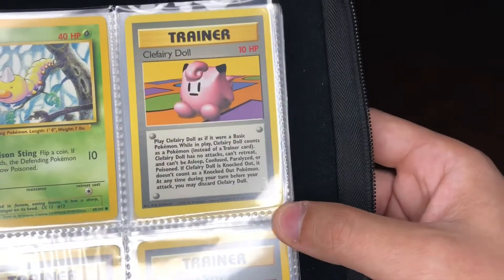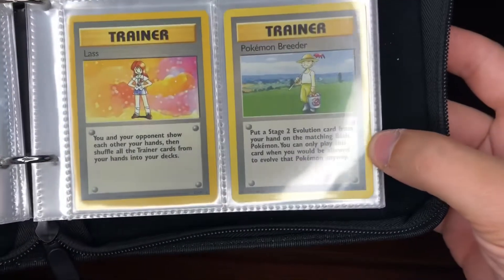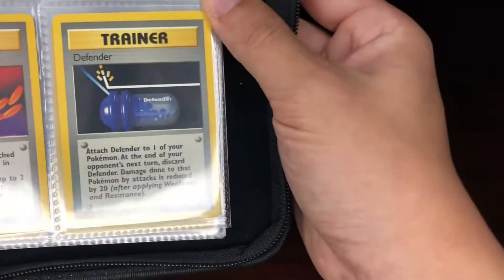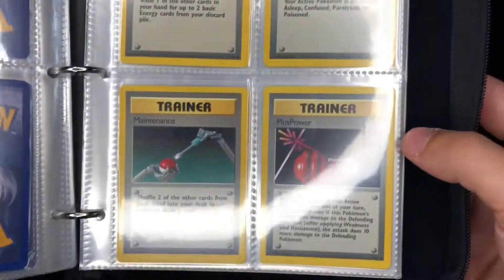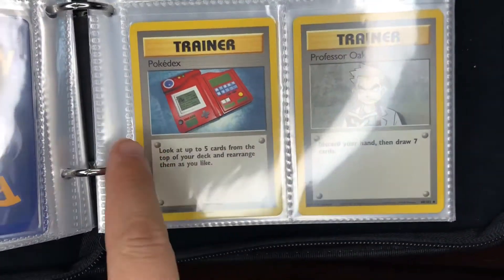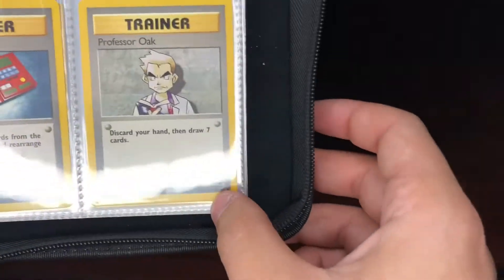Now we can get into the trainers. We got Clefairy Doll, Computer Search, Devolution Spray, we have the Impostor Professor Oak, Item Finder, Lass, Pokemon Breeder, then we have Pokemon Trader, Scoop Up, Super Energy Removal, Defender, Energy Retrieval, Full Heal, Maintenance, Plus Power, Pokemon Center, Pokemon Flute, and Pokedex — which I actually have two of the original toy Pokedexes and two more generations that came after that, so I'll be able to show those in a later video. We have Professor Oak.